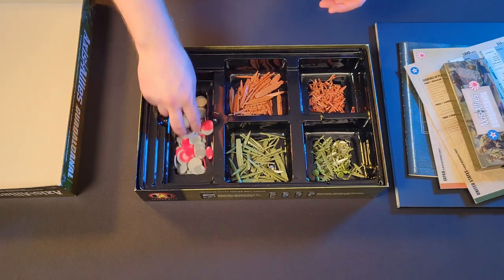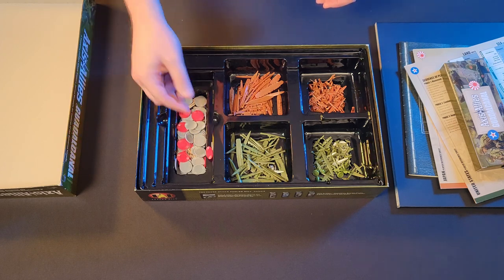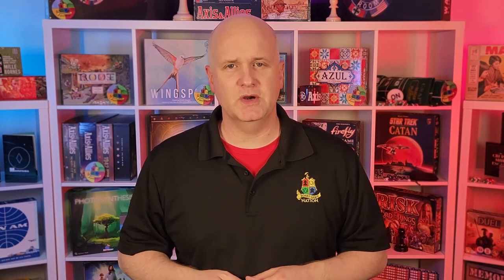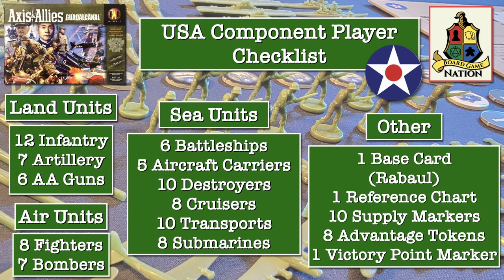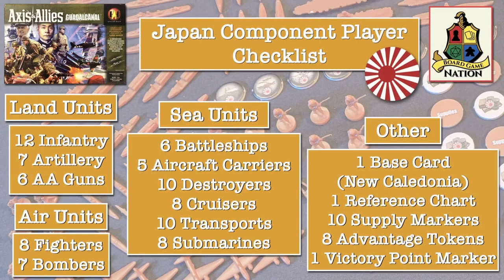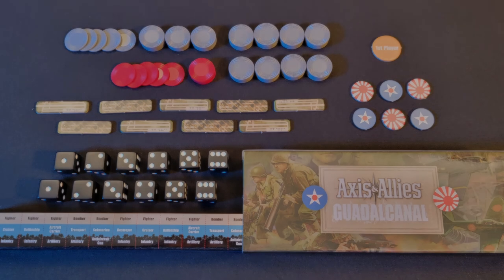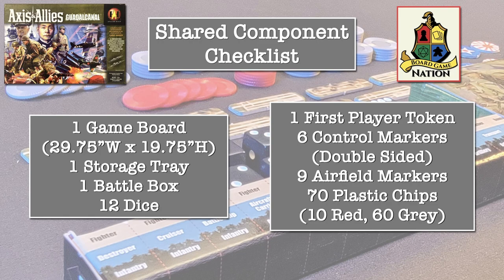And then, of course, we've got all the pieces, chips — red and gray. No green chips in this box, thankfully. So let's lay these out so that we can take a proper inventory. Now that we know we have all the pieces, let's take a look at the game all set up.